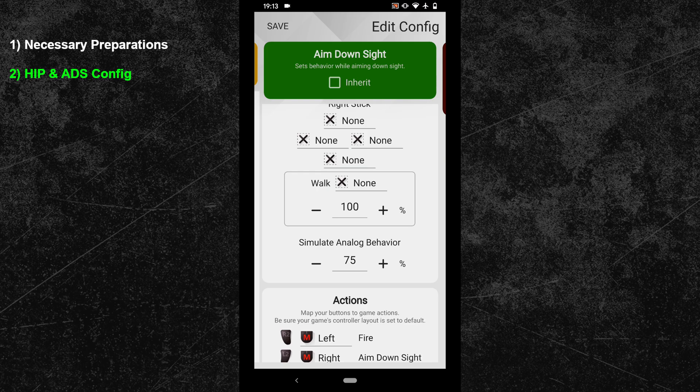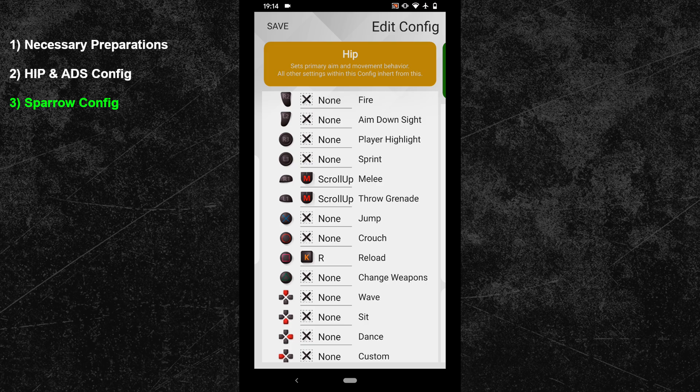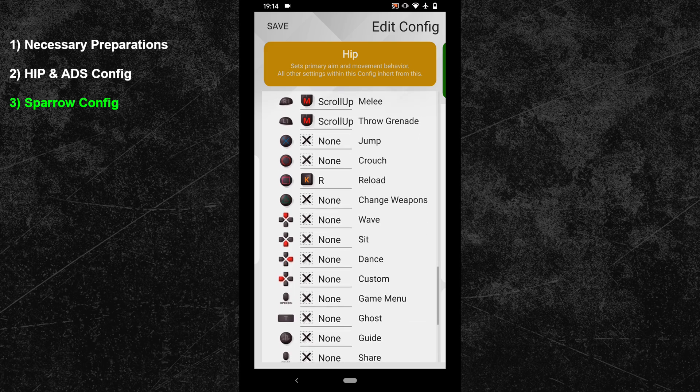Your HIP and ADS settings are now complete. Next I will show you how to set up a sub-configuration for the Sparrow — this is primarily for players who do not want to pick up their controllers when using a Sparrow. For the Sparrow sub-config, switch back into the secondary button bindings of your HIP configuration. I have bound the reload action to the R key, which will spawn the Sparrow and activate the sub-configuration. So bind a button of your choice to the reload action — it has to be a button not already bound to any other action.